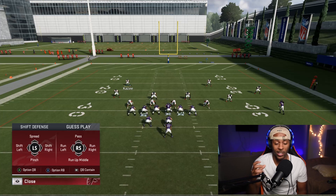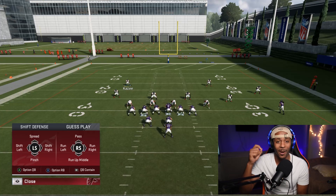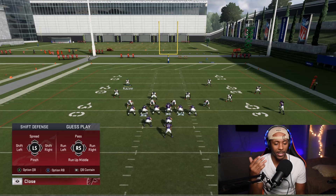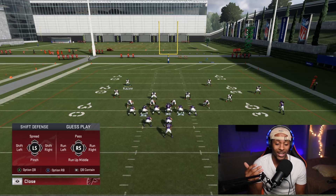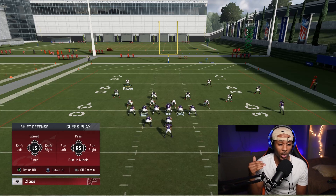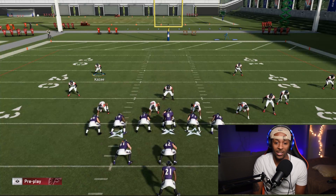Tier one is going to shift your entire defense. Press your L1 on PlayStation or LB on Xbox and you'll see a menu come up. You have options to shift the entire defense: shift right, shift left, run commit, pass commit, run right, run left. On my left stick I'll press shift right and you'll see my entire defensive box shifts to the right.